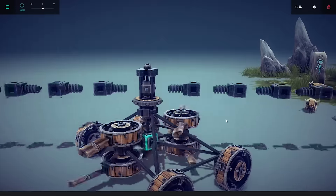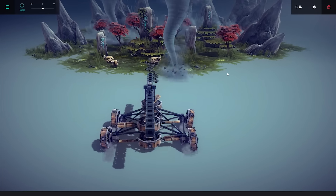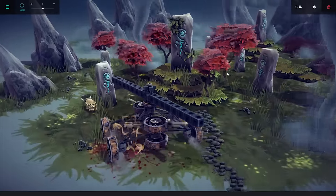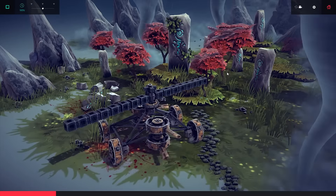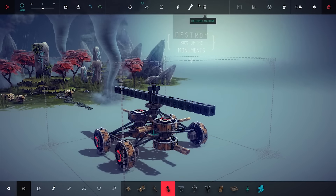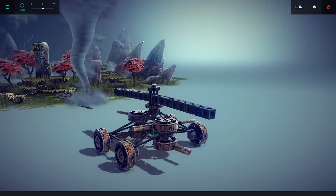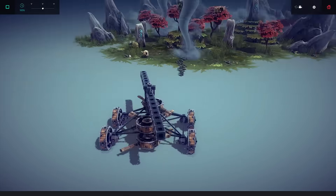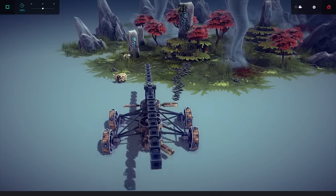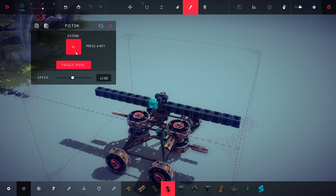I wonder if it gets better if I place one of these here, and then block those like that. I wonder if this makes it better. It definitely did — that's a lot better. Oh, it's spinning on its own. Let's drive forward. Destroyed one. The arm is moving too fast when we are turning, so bring it down to 10% maybe. Yeah that's better. I used the pistons on the same button as something else, so that's problematic. T for toggle.